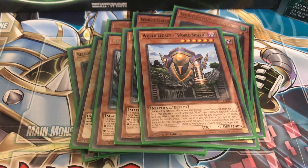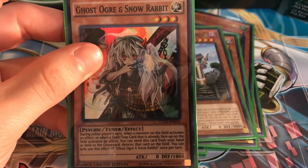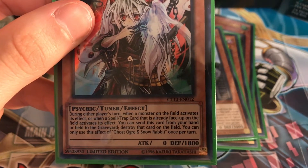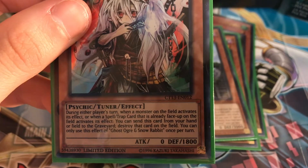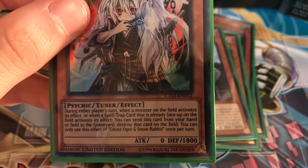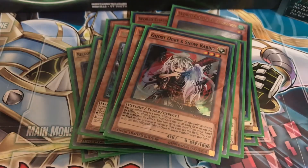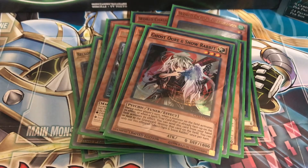The last monster is hand trap Ghost Ogre and Snow Rabbit. During either player's turn, when a monster on the field activates its effect, you can send this card from your hand or field to the graveyard and destroy that card — a solid hand trap. That's it for the monsters; now let's get on to the spells.